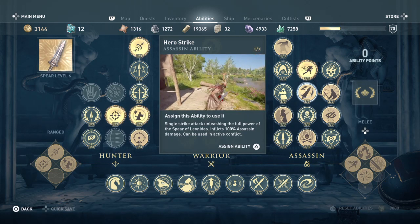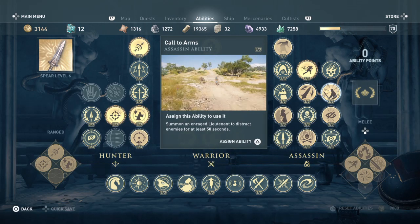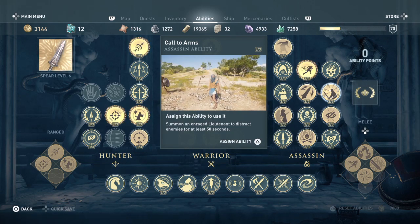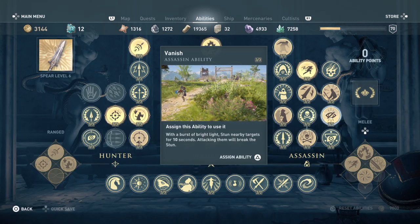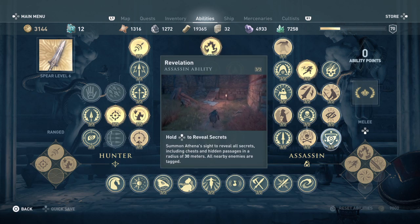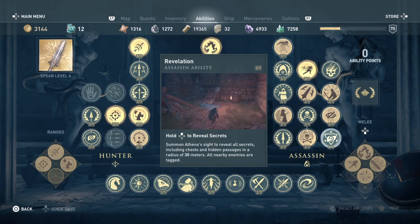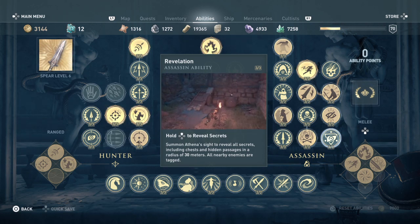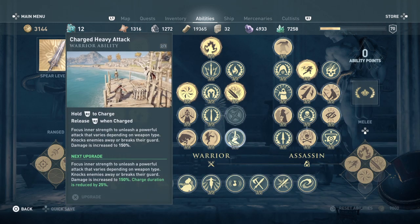Hero Strike is a staple — I like using it to take people down in one shot; it's great for control. We don't need Call to Arms or Vanish for this build since the warrior abilities will help us disappear when needed. Revelation isn't necessary either, but I like adding it so I can see secrets nearby, check enemy levels I might have missed, or be alerted to enemies I didn't notice.